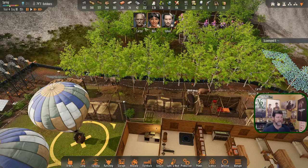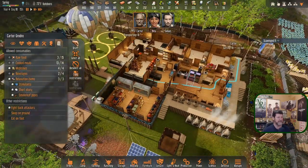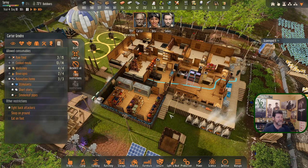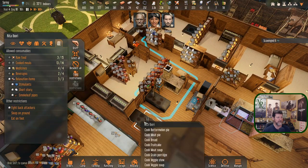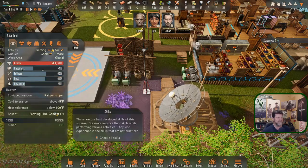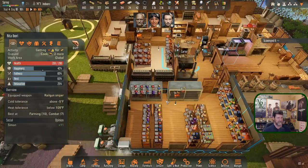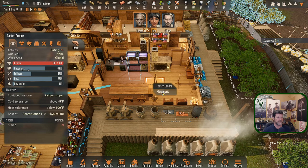Carter, you are going to get something to eat. I take it the bread was never done — I assigned Rita to do two different things in the stoves. We'll try it again: make bread and make meat pie. You work on those for a while, Rita. She is in decent condition but could really use a break soon.